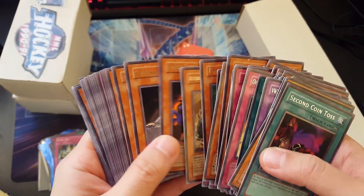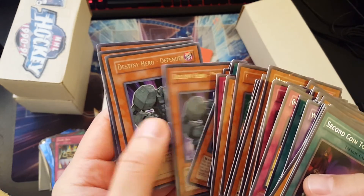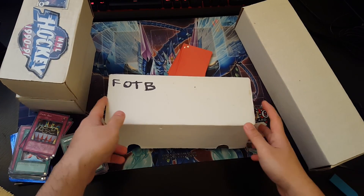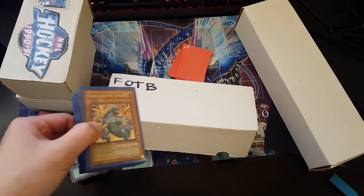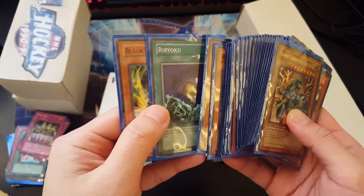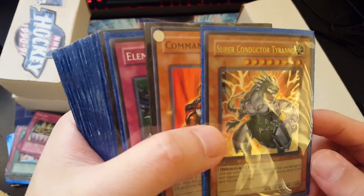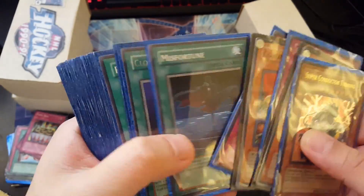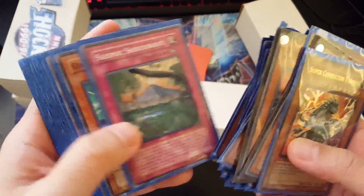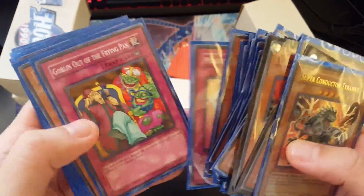No — looking grim. These cards from the flea market are looking grim, my friends. Cry Havoc, Destiny Hero Spiritualism, from LON — Labyrinth of Nightmare. We have Goblin, Destiny Hero Double Dude, Destiny Hero Defender. Super Conductor Tyranno — I think these are from the structure deck, structure deck 09. I forgot the name of the character. These cards are just basically from the structure deck.